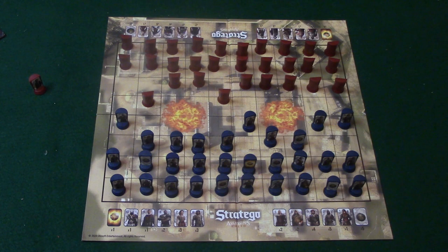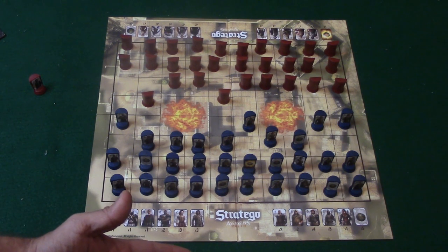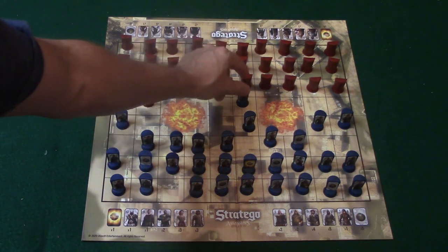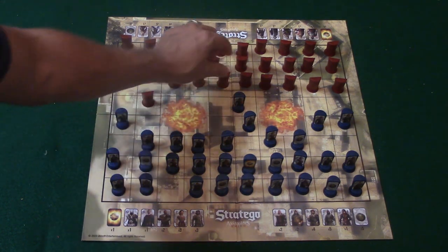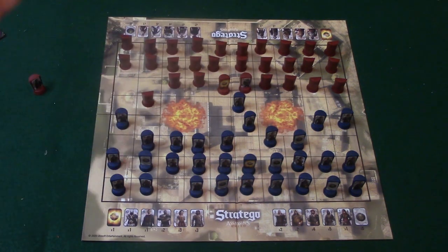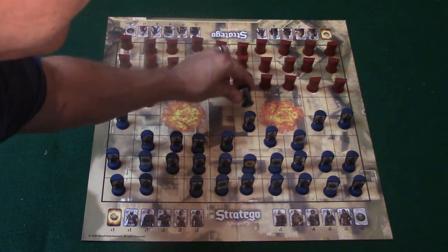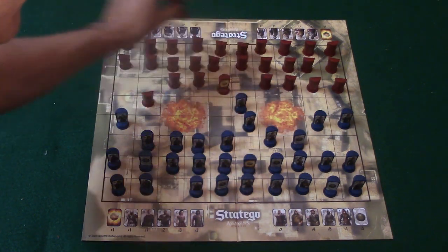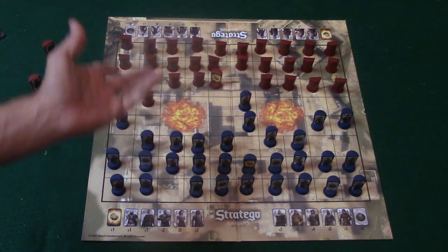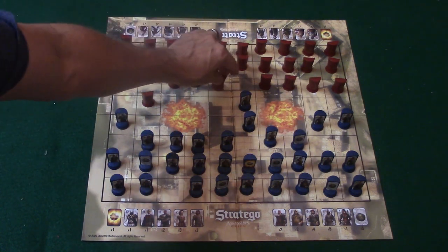The Sword of Eden goes to the captain, who is ranked number six. What the Sword of Eden does is allow you to choose to attack up to two pieces at the same time. You tap the two pieces you'd like to attack and turn them over — it goes from weakest to strongest. In this case, the captain takes out a three. If the second piece happened to be the Apple of Eden, the captain captures it and wins the game. But if it turned out to be a bomb or something more powerful than the captain, the captain gets eliminated.